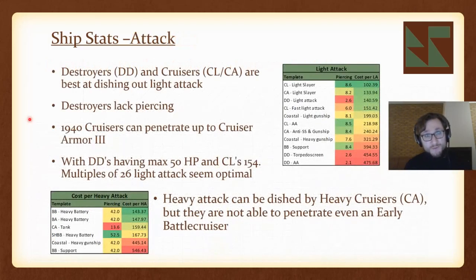The first stat we look at is light attack. It's pretty obvious that destroyers and cruisers — both heavy and light — are the best at dishing out light attack. They're sitting at the top and are definitely the best at getting rid of enemy screens.